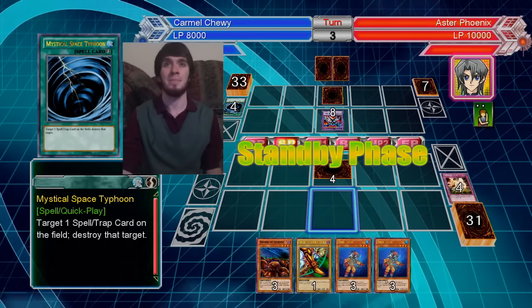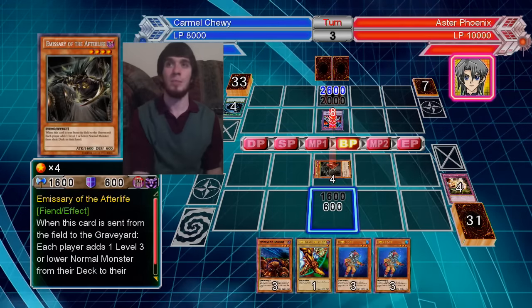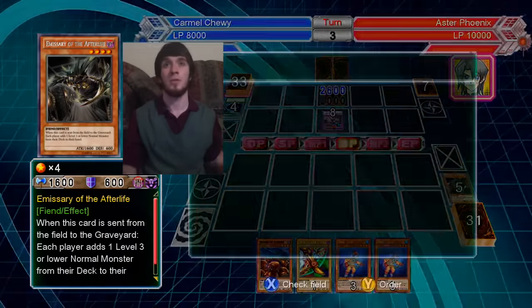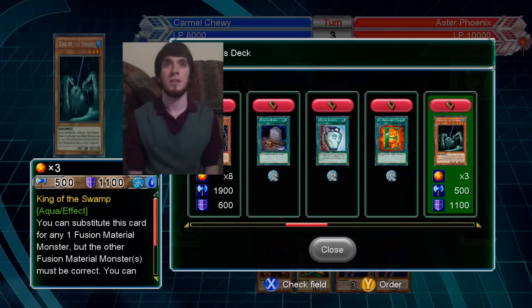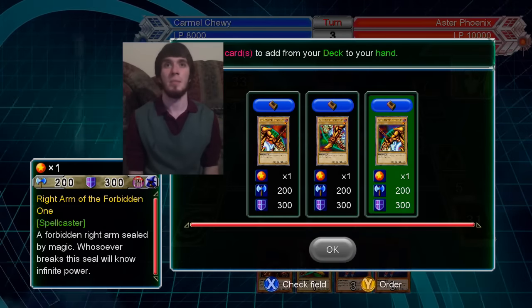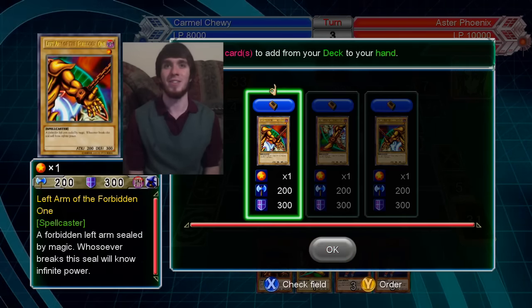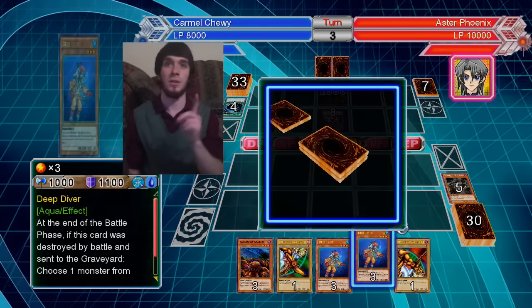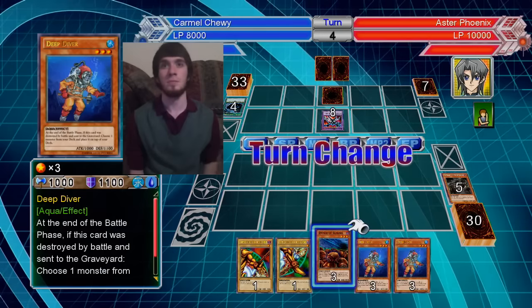Fuck. That's lame. Alright, this doesn't do piercing damage though, so not the worst thing in the world. You can look through your opponent's deck — he really doesn't have a level 3 or lower card? That's funny. You don't even get a benefit of that. I'm going to take a piece of Exodia. I guess it really doesn't matter which one I take. Give me this one. And then the two Deep Divers will give me two more pieces.